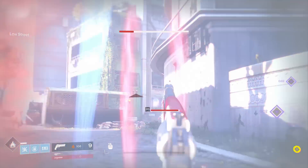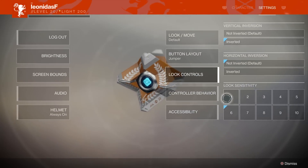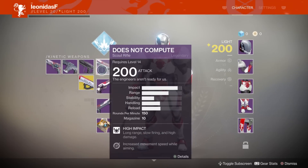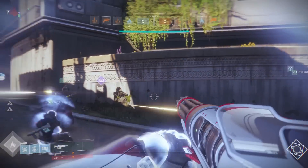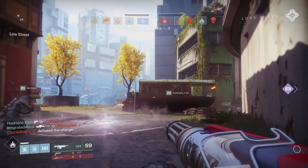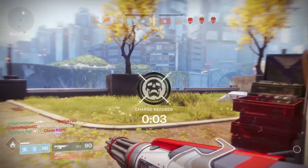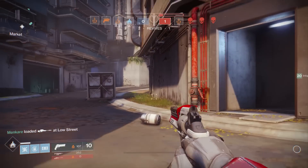There are some really sweet new abilities that were added to the Striker subclass for the Titan. The first one being a Barricade ability. Now there's two options for this — you can use the Towering Barricade, which is basically just a large piece of cover you can deploy, and then the Rally Barricade, which is about waist height and you can crouch behind it. When you aim your gun, you'll peek over the cover and pick at people, then go back behind cover.